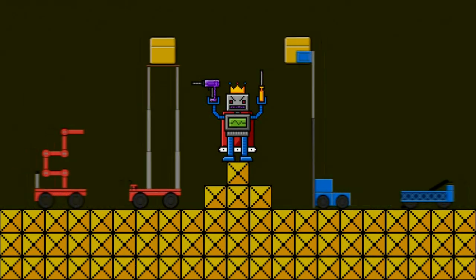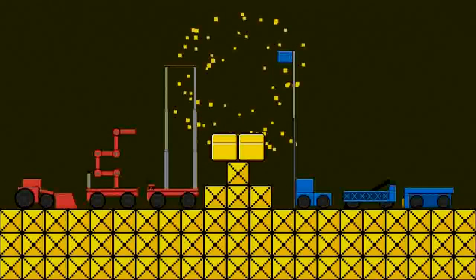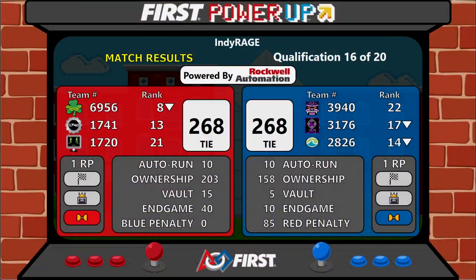Final score coming up on the screen for you now. Your winner in that match — we've got a tie here at Andy Rage. A score of 268 to 268 here in qualification match number 16. An incredibly rare event in a game of Power Up, leaving our scores tied at the end of the match.